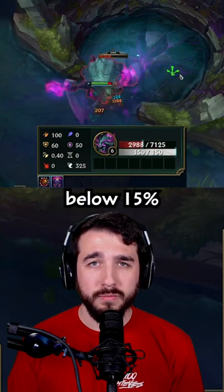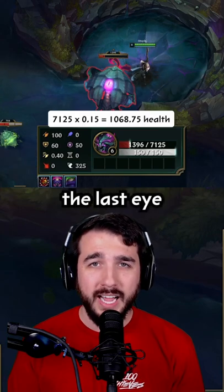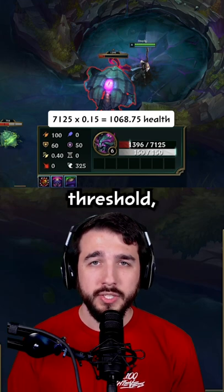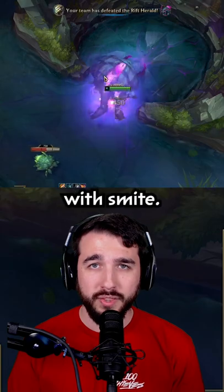Once the Herald drops below 15% max health, the eye will no longer open. So if you time it right, the last eye will open just before that 15% threshold. You'll attack the eye to do 12% max health damage, and then secure the Herald with Smite.